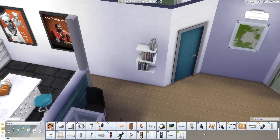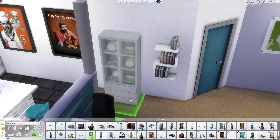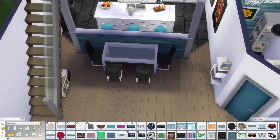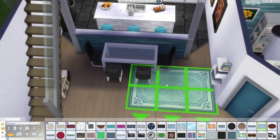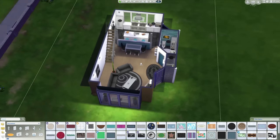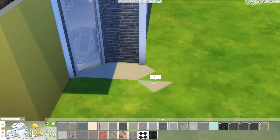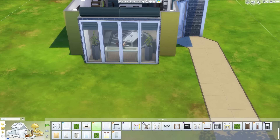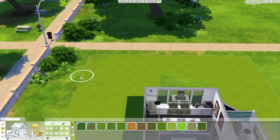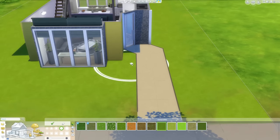I just like to imagine the Sim that lives in this house is trying so hard to seem classy and modern and like he knows what he's doing — but he put a plant on top of the microwave, and he has some cheap IKEA art in the bathroom that he doesn't know why he owns. I just like to imagine he's horribly out of his depth. I find it funny. Maybe I shouldn't make stories for my houses.